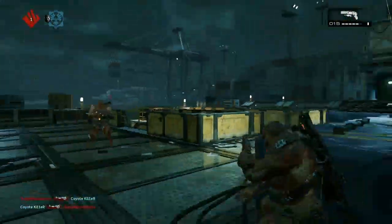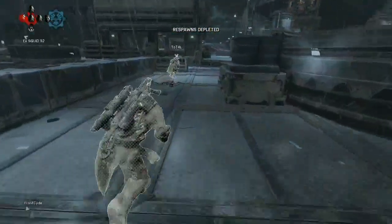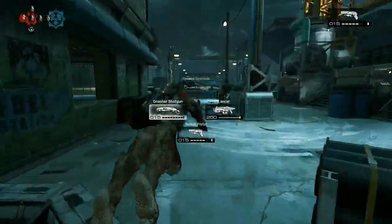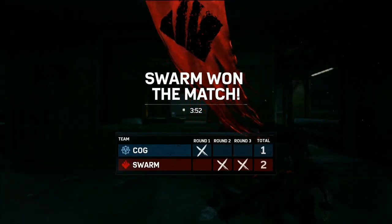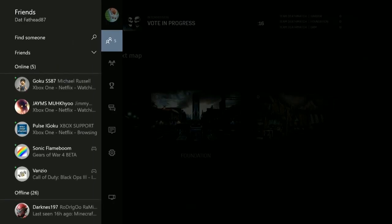One more thing: the damage might be getting misrepresented by certain weapons in the game. With the shotgun, I've noticed where I've been hit and there's no damage shown on my screen whatsoever, and then all of a sudden I get hit and I'm down or dead. It might be a bug — the shotgun's probably doing proper damage, it's just not showing correctly.